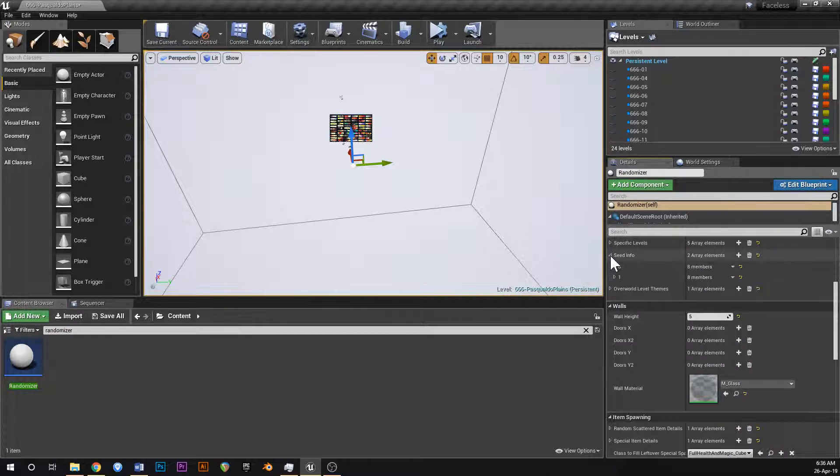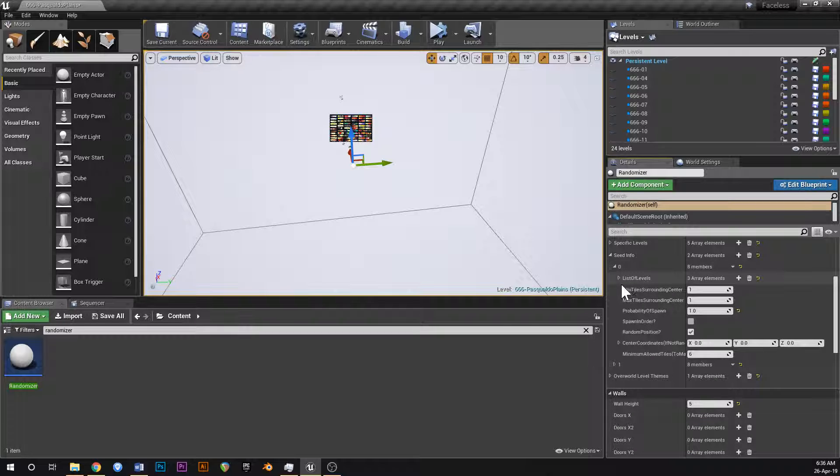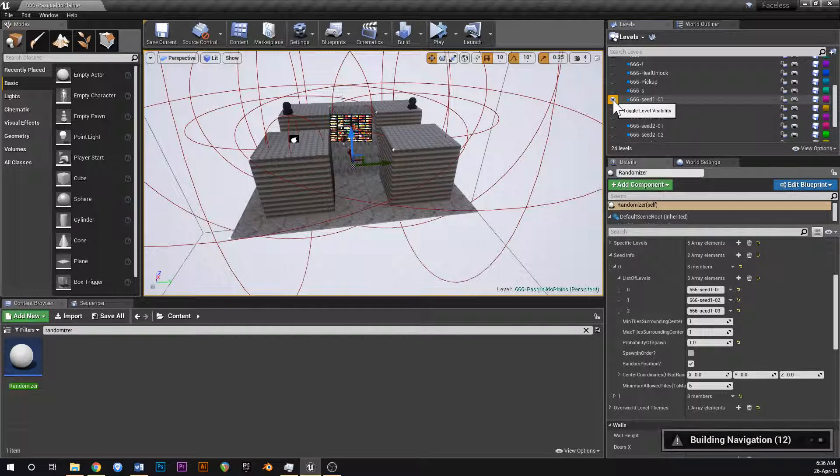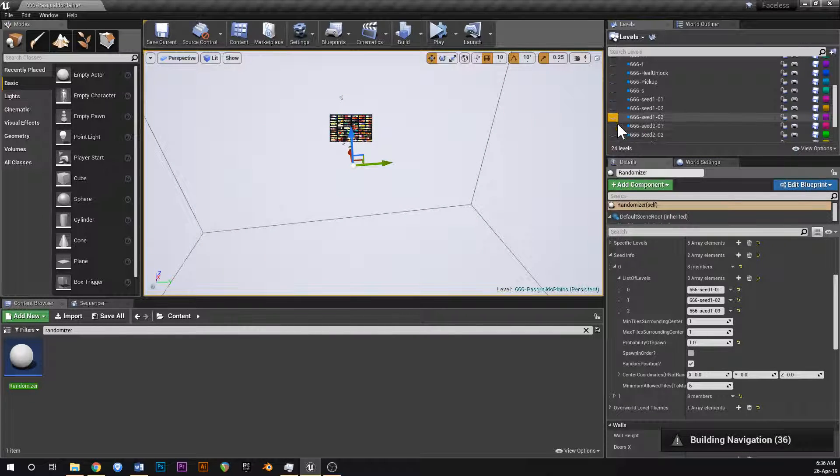Then we've got this seed info thing. You'd remember where I showed you that grey area in the last map where the key was - that's set up using this. So here's an entry for the seeds. It's got three different types of tiles - I've named it 666 seed 1. This is the first one, the second one is like that, and the third one is like that. The rest of these parameters are just customizing the size, so it spawns a center tile and then one tile around it in each direction - this ends up being a 3x3 filled with these particular levels. There's the probability of this seed spawning, which is 1 because I always want that one to spawn since that's the one that contains the key. They can also rotate in random orientations.